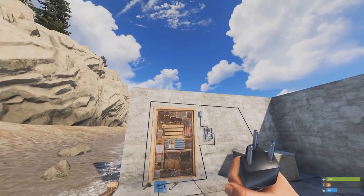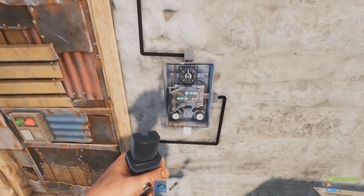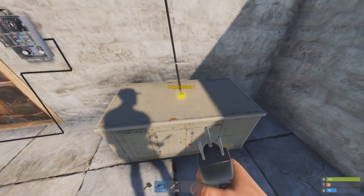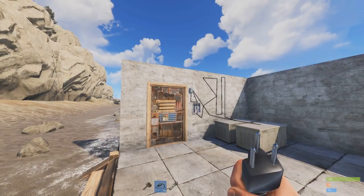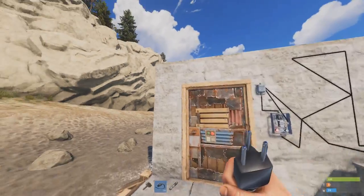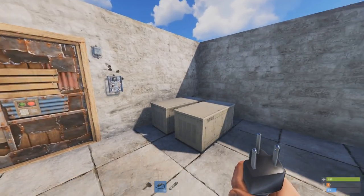I'll show you the door in action before I teach you how to make it. This will essentially close behind you after five seconds - you go ahead and activate it. When you want to leave your base you flick the switch and your door will... okay turns out I don't think I'm using the right power source, which is a bit embarrassing. I'm going to get rid of these generators.